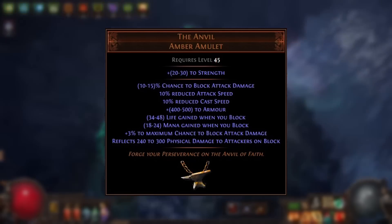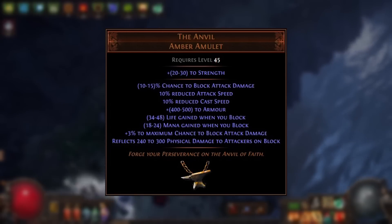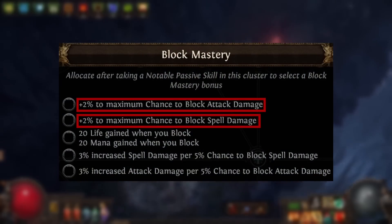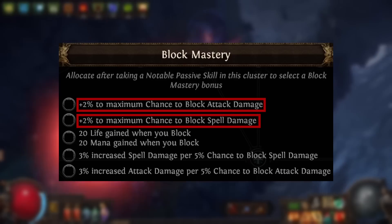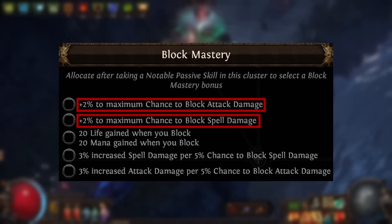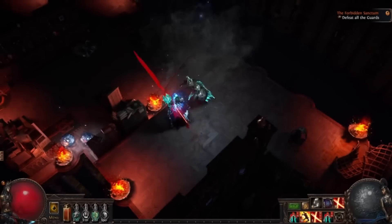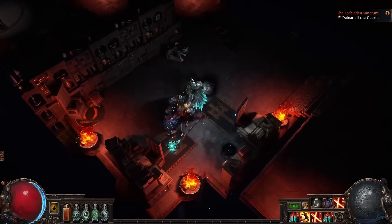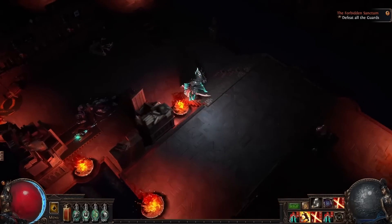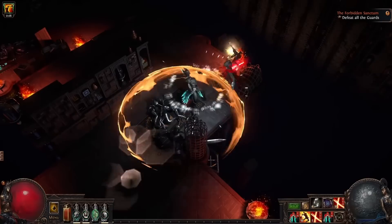The Anvil was buffed in 3.19, adding flat life and mana gained on block and 3% to maximum chance to block attack damage among other stats. The block mastery wheels on the passive skill tree have two masteries — one granting 2% to maximum chance to block attack damage, and another granting 2% to maximum chance to block spell damage. You can also get a corrupted shield implicit providing a further 1% to maximum chance to block attack damage. So there's not much availability of this stat in the game.